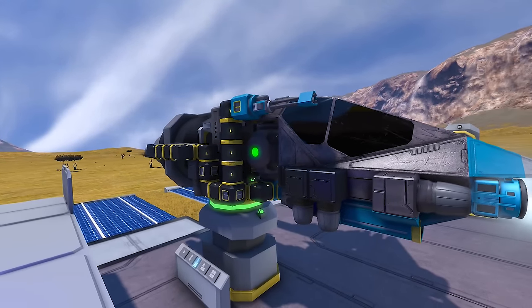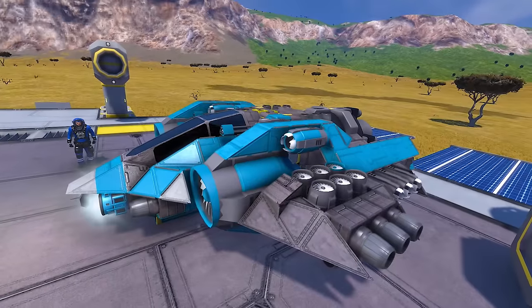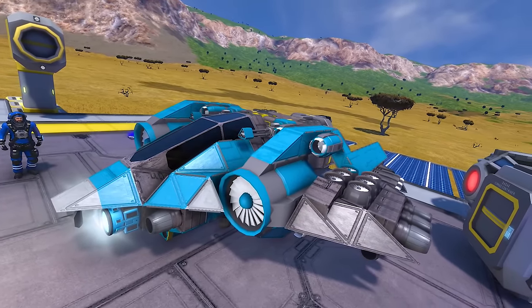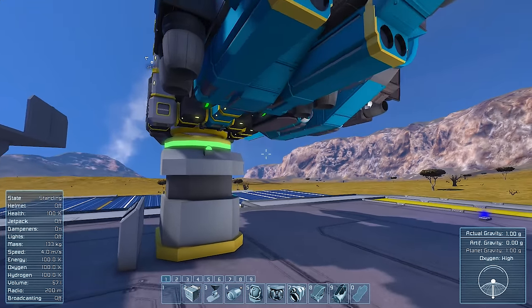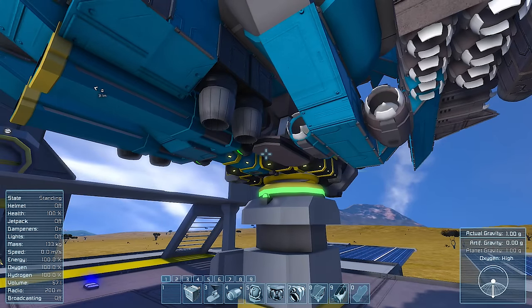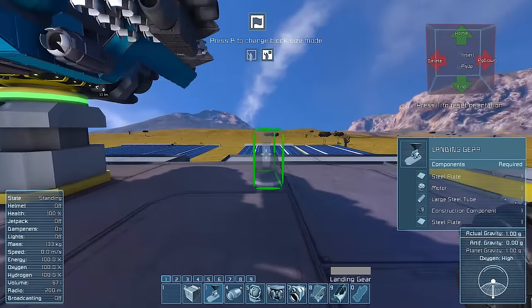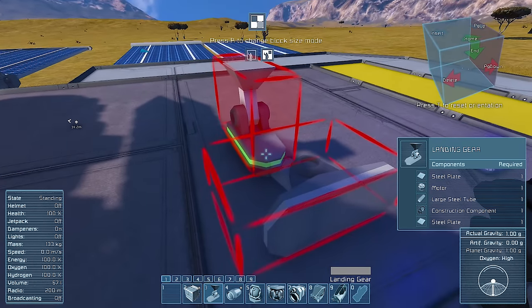In order to help you understand this more clearly, I've cut the Skyke in half so that you can see how each component connects to one another. The very first thing you're going to need to know about when building your first ship is the landing gear. It's the first thing you're going to use to build one. In order to place a landing gear, simply select it off of your hotbar, find a suitable place on the ground, click it, it will drop and lock. That's all you need.